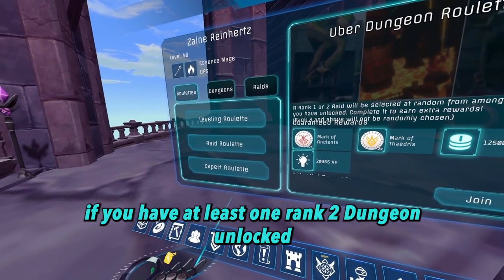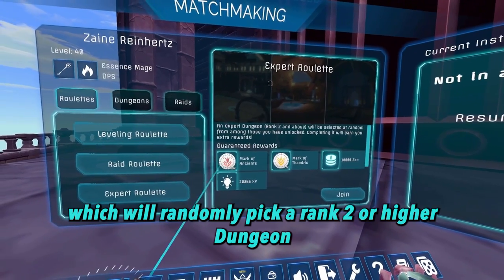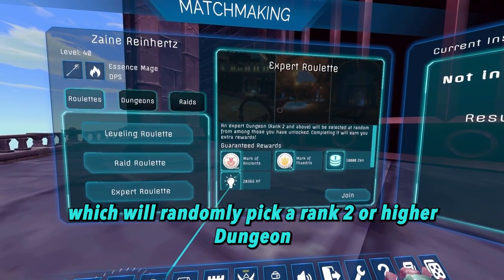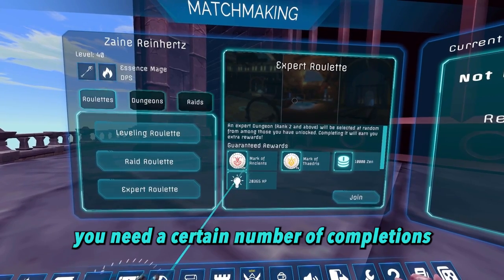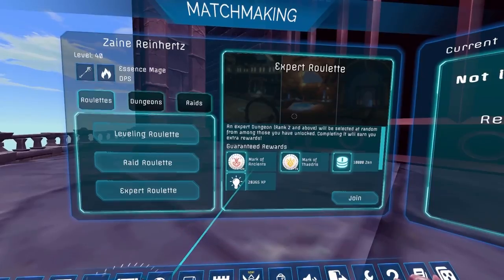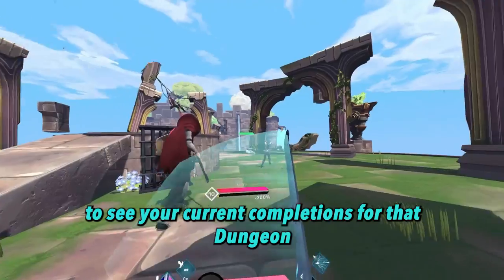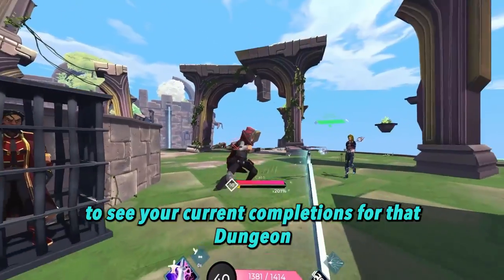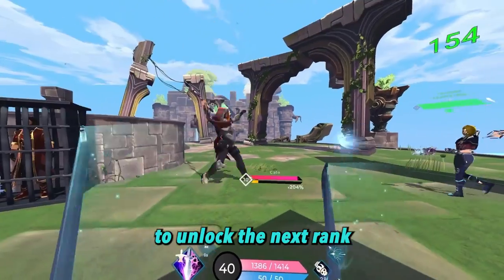If you have at least one rank 2 dungeon unlocked, you will have also gained access to the expert roulettes, which will randomly pick a rank 2 or higher dungeon from those you have available. To unlock the next dungeon rank, you need a certain number of completions for that specific dungeon. You can check your progress by selecting one of the dungeons and clicking on a star to see your current completions and the number needed to unlock the next rank.